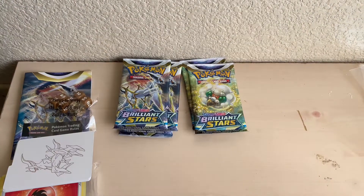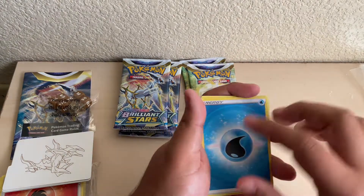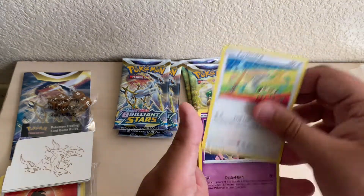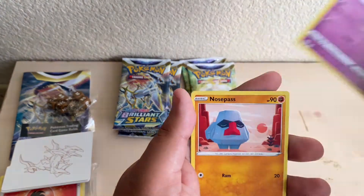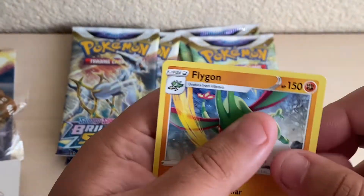Next one of course is the Shaymin one. We got ourselves a white code card. Here we go — Water Energy, Charon's Care, Cynthia's Ambition, Starmie, Farfetch'd, Dedenne, Kupchu, Melsury, Nose Pass, a Reverse Holo Pot Helmet, and a Flygon.